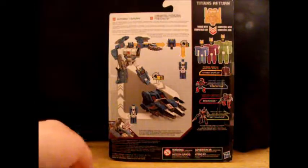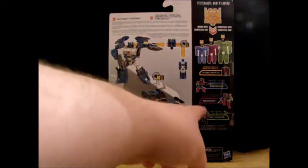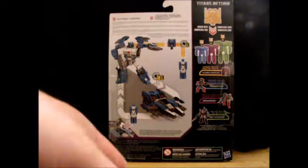And then there's the cross-out with Shuffler, Perceptor, Broadside — who I don't really want — and Skyshadow, who looks actually pretty cool. Nothing on the bottom, nothing up there.